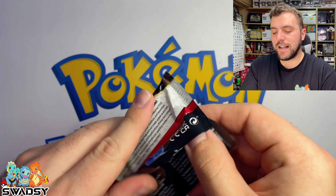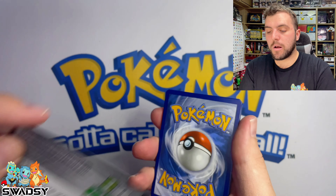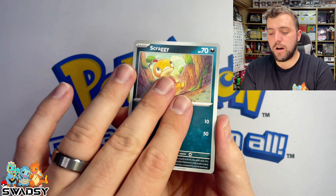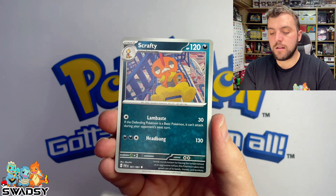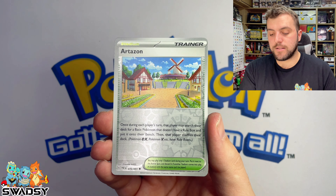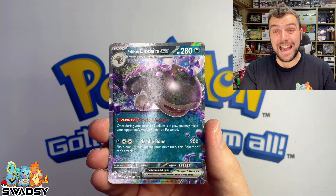We've got the Pikachu Artwork Pack — let's hope we can find a Baby Shiny Pikachu inside here. Magma, Nomona, Winsicott, Scrafty, Ultra Ball, Artisan, Noonel, and a Power Dayen Clodsire EX.